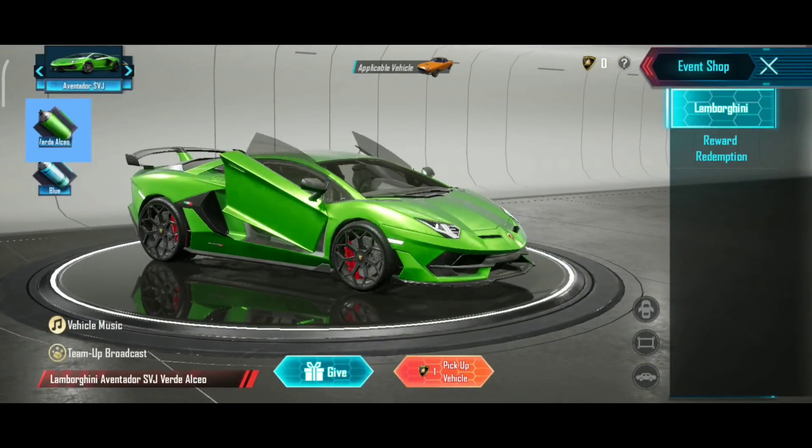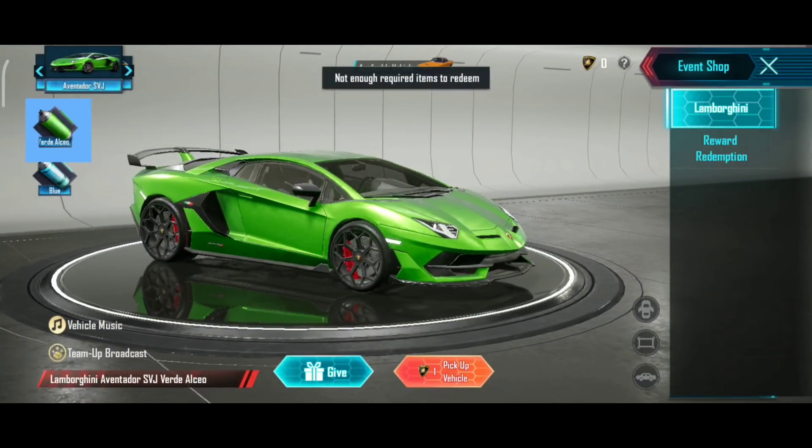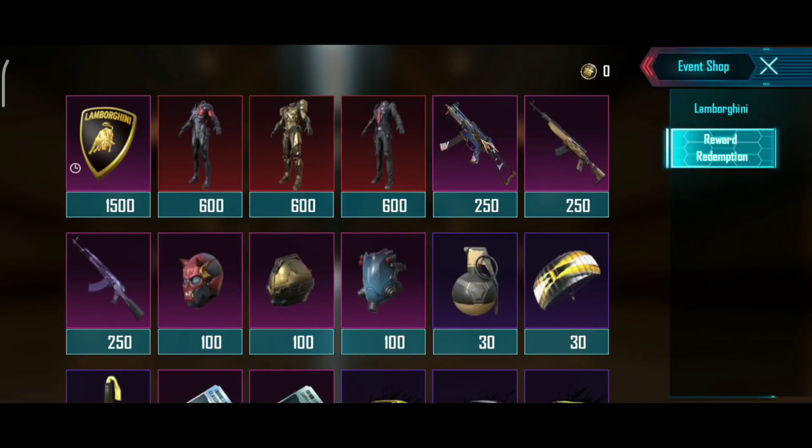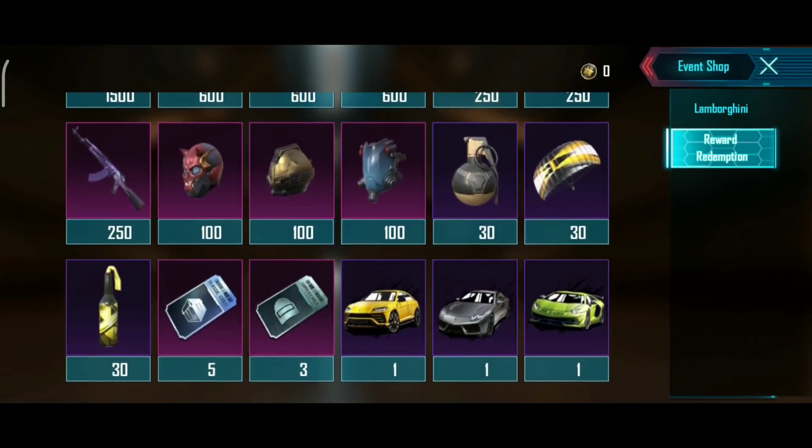The card is given and the second option is the reward redemption. We have the left side of the card. These items are hidden. It comes with tokens — read the card. Here you can see how the car is.